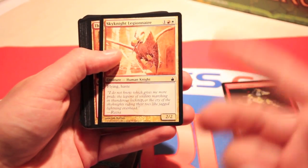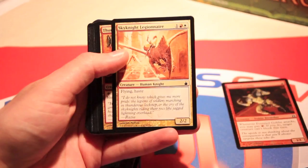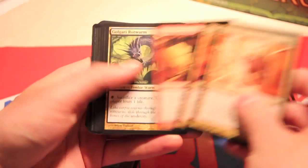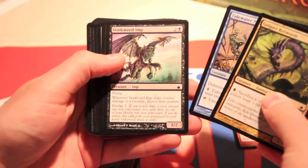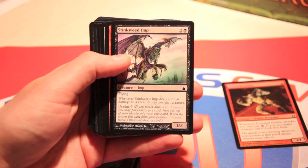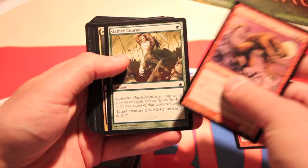Sky Knight Legionnaire — really powerful limited pull. It was three mana for a two-two with Flying and Haste, that's pretty sick. Thundersong Trumpeter, Oredron Commando, Golgari Rotworm, Stinkwit Imp — it was reprinted in Modern Masters, this was the original art. Dredge — one of the best original Dredge cards. Very cool. Sabertooth Alley Cat.